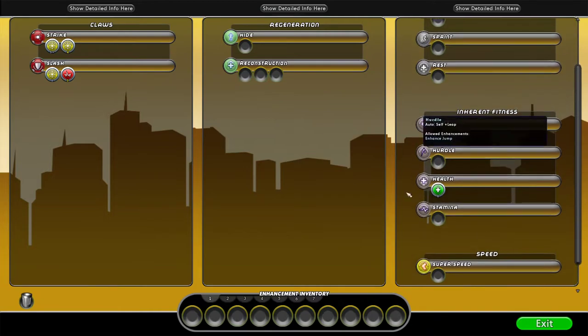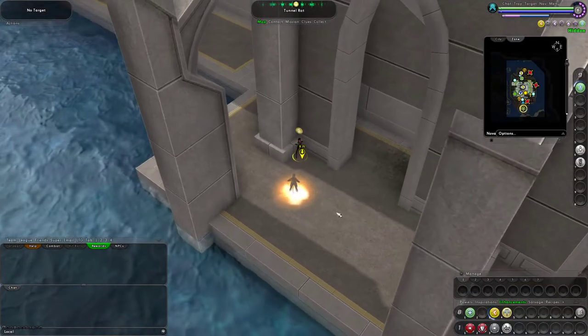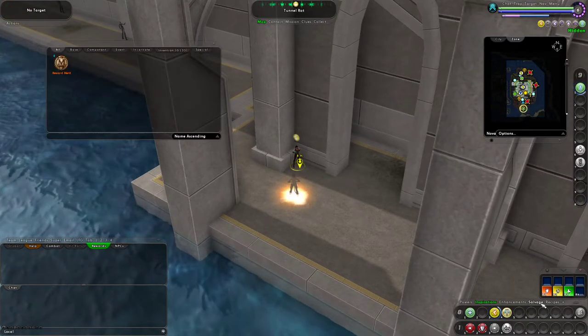I think I'll triple slot Health at level 7, Stamina at level 9, and then work on Strike and Slash at 11 and 13. We'll see, because we're going to get Assassin's Strike at level 8 and Integration at level 10, and those things are going to need to be slotted as well. We've got a lot of slots we need and not a lot until we get to our higher levels.